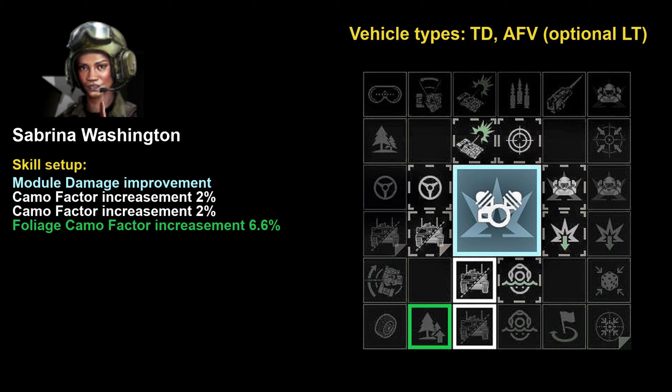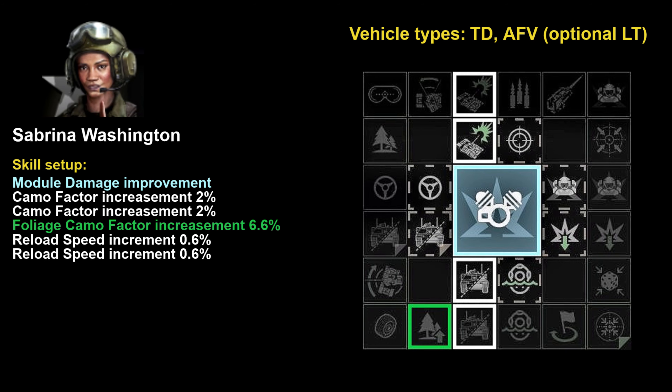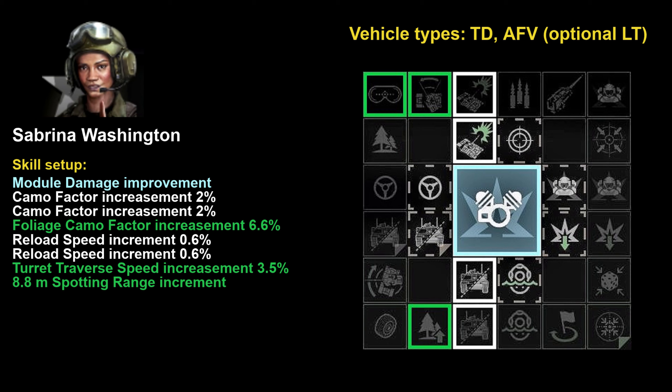After that there are the next five skills important to develop to boost your tank destroyer or AFV performance. Those skills are: reload speed increment giving 1.2 percent, turret traverse speed increment for 3.5 percent — very useful for long-range tank destroyers to shift their firing sector quickly — then an 8.8 meter spotting range increment, and finally a 6.6 percent ability to spot through foliage improvement. The last two are even more important for active AFVs than tank destroyers.